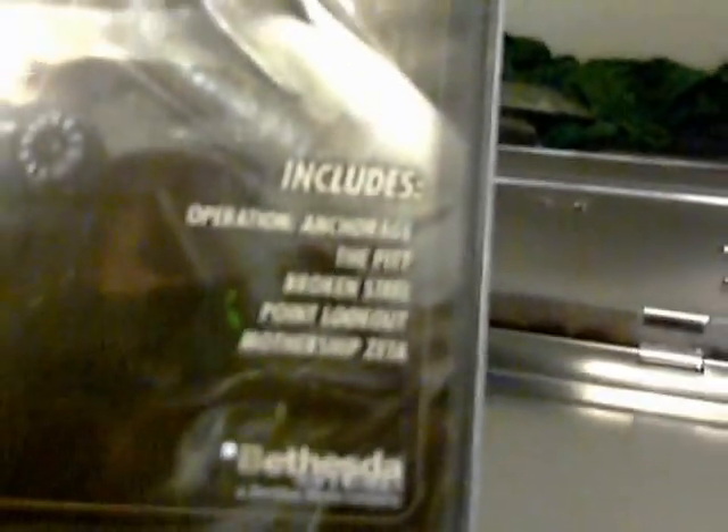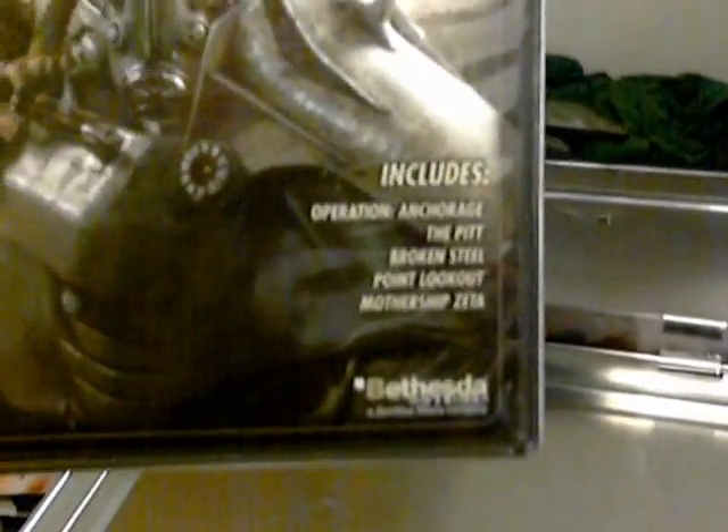The expansion packs included are: Anchorage, The Pit, Broken Steel, Point Lookout, and Mothership Zeta. You can see on the back. Again, this does not normally come with it — just the main game comes with the Collector's Edition.